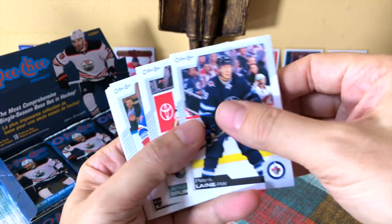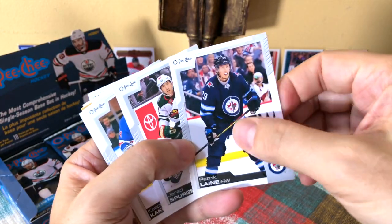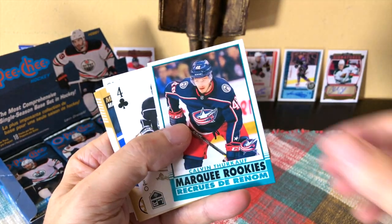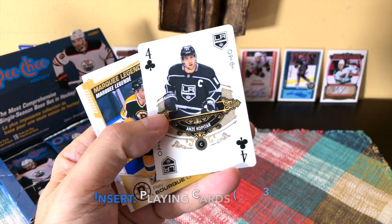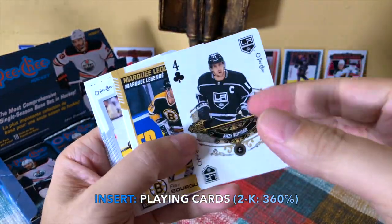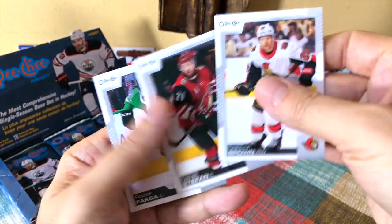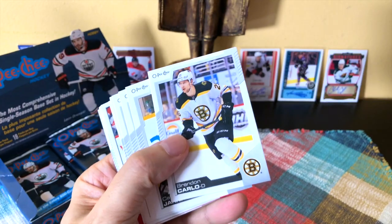First pack: Patrick Laine — very prototypical card, a little lighter than usual cardboard, a bit more glossy. Spurgeon, Capobianco, Thomas Chabot. Here's our first marquee rookie — Calvin Turkoff. This one looks like a retro-style card. We've also hit our first playing card — really good looking this year — Anze Kopitar. And here's a Marquee Legends card of Ray Bourque. Then Connor Brown, Derek Stepan, and Radko Gudas.